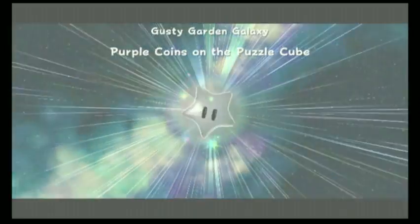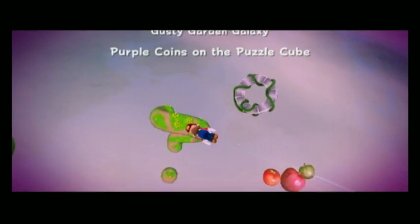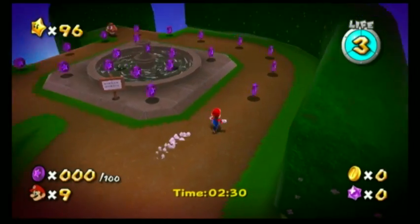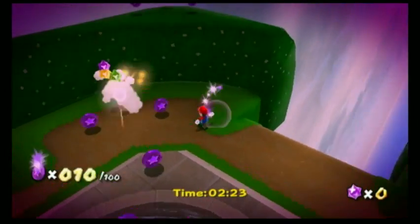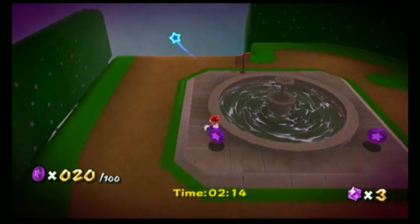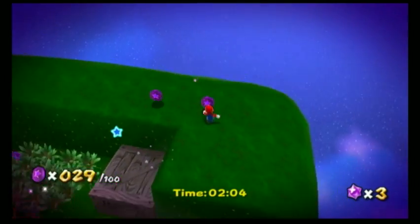Do you remember that puzzle cube early in the galaxy where we had to chase down that rabbit? The point of this mission is to collect a whole bunch of purple coins on it. This is one of those levels where there's actually 150 coins available. You get 2 minutes and 30 seconds, which is not a bad time limit. The majority of coins aren't too bad to get. The sign will tell you to collect 100 of the 250 coins, and we're making good time.